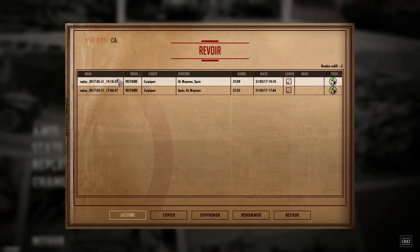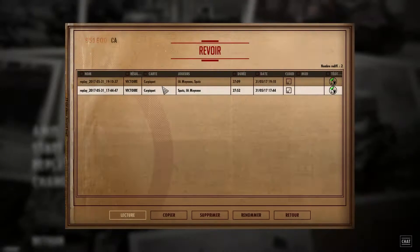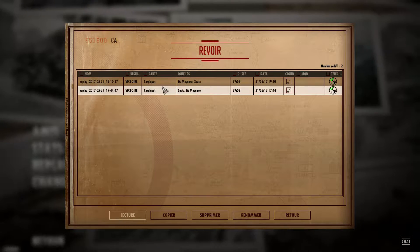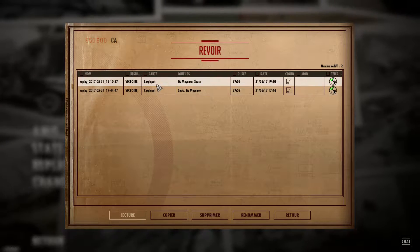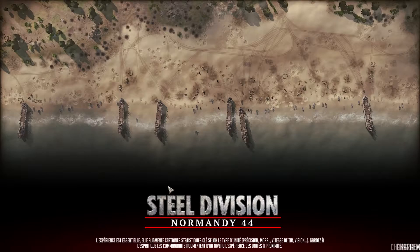C'était ces deux victoires contre l'IA moyenne — c'était la première fois que je gagnais contre des IA en moyen, sachant qu'en fait je n'avais jamais gagné sur des IA en facile. Comme quoi, le fait d'avoir fait la campagne m'a fait progresser. On va regarder cette partie.